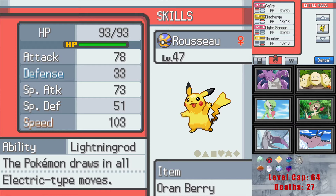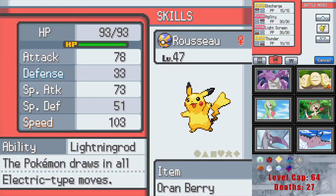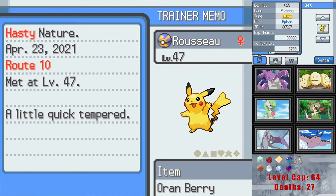Does Lightning Rod cancel electric in this generation? I know that ability changed between some games. Checking Bulbapedia: Generation 4 forces all single-target electric type moves to hit the user. Generation 5 is when it grants immunity and raises special attack. So in this generation it just kind of sucks. Discharge, Thunder, Light Screen — Screens feel kind of bad on such a glass cannon, so I would not anticipate doing anything with screens.